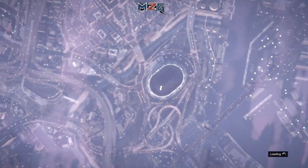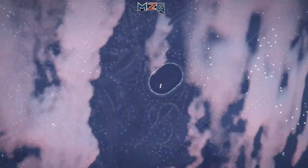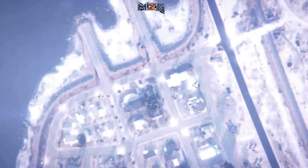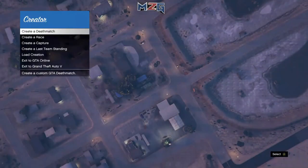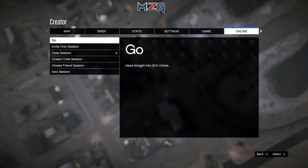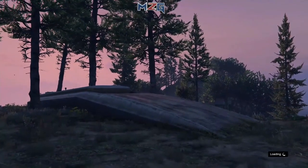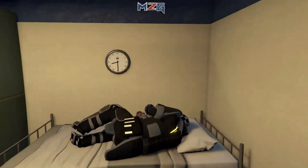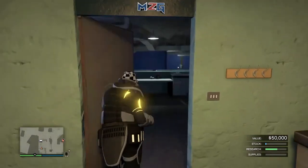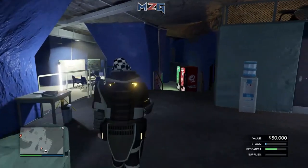After you set your location to the bunker or wherever, go over to Creator, leave Creator, and go online. When you go online, spawn at your bunker. When you spawn at your bunker, head over to your arena. It doesn't matter how you get over there — fly or drive. I'll let you guys know what to do as soon as I get spawned in.